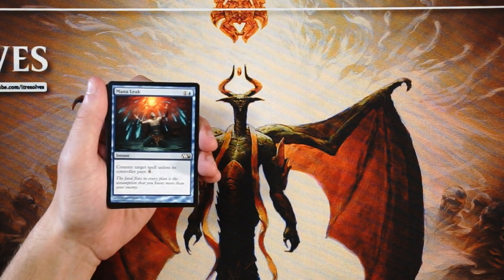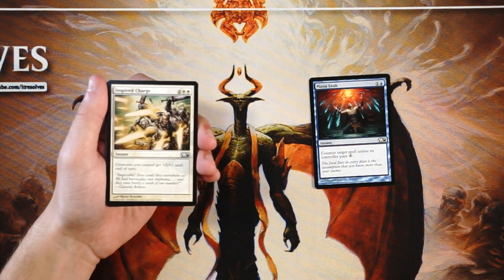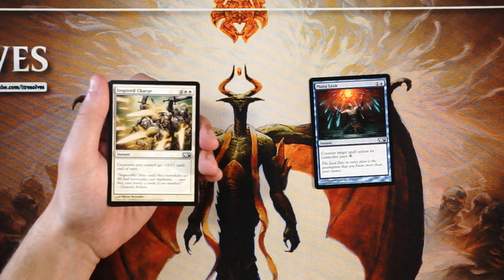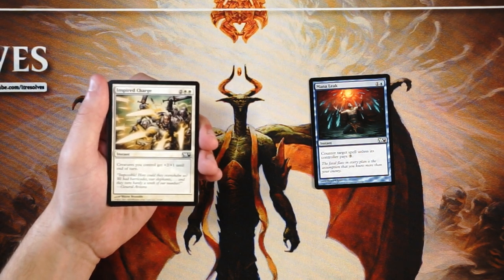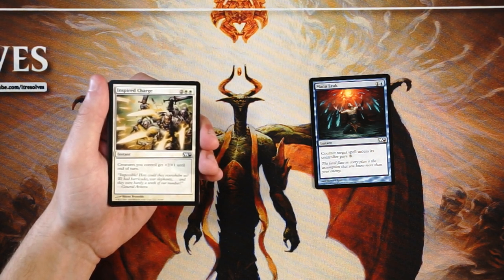Mana Leak is pretty good in a control tempo style deck. Inspired Charge is an instant for two and two white — creatures you control get plus two, plus one until end of turn. This is very much a finisher in a lot of decks; it has to be a go-wide deck. A red-white or even mono-white deck can really capitalize on this if you can play out tons of little tokens or small creatures and then Inspired Charge all of them. Ideally you're going to swing in for the win very easily. It does work as a reverse combat trick so you can use it defensively, but that's never where you want to be.